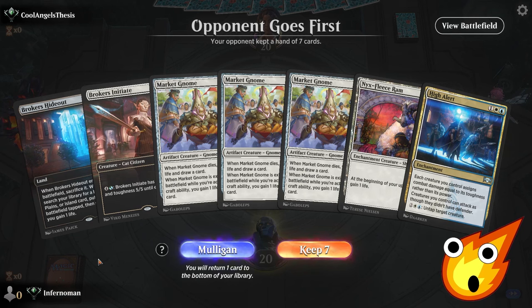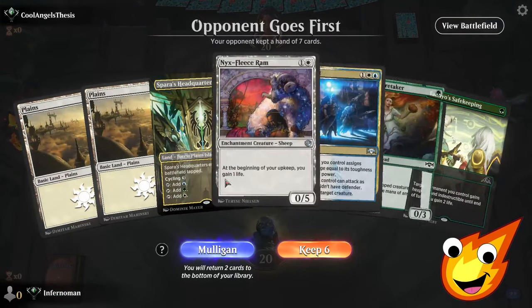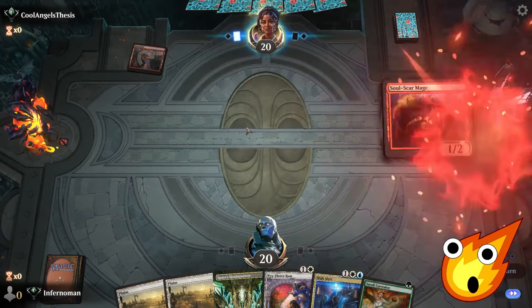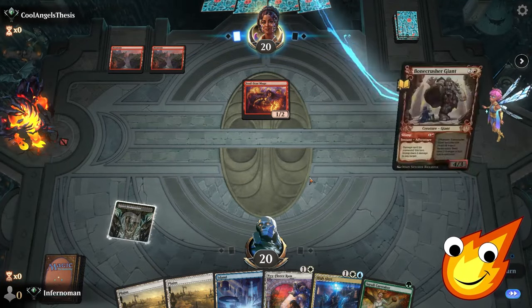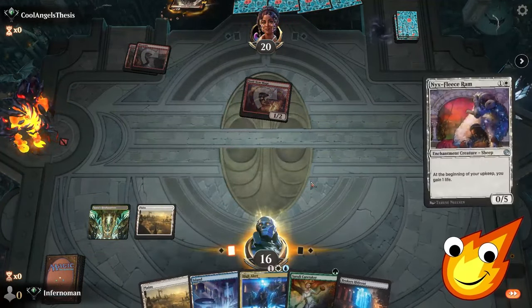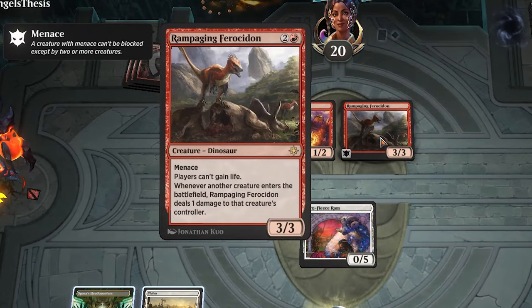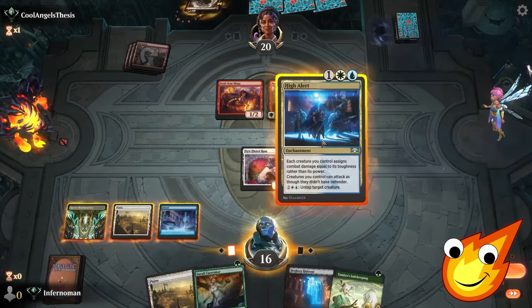Game three: Our opening hand needs a mulligan since we have no untapped land. New hand is actually not bad — we'll keep it, putting away Tamiyo's Safekeeping. Opponent plays a Mountain — looks like another aggro deck. Spara's Headquarters is down. Opponent plays Bonecrusher Giant and swings, bringing us down to 16. We play Broker's Hideout into Plains, then Nyx Fleece Ram. We can definitely block for a bit. We play High Alert — now combat is going to be much harder for our opponent.